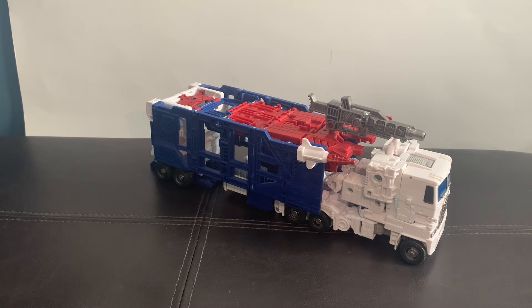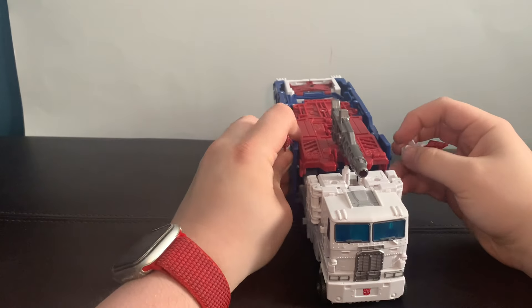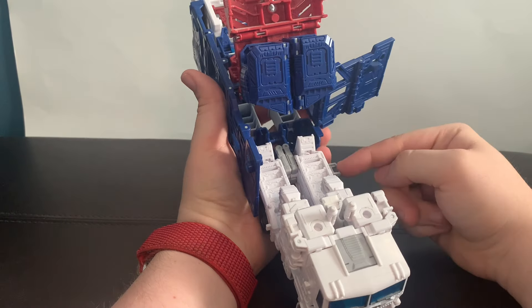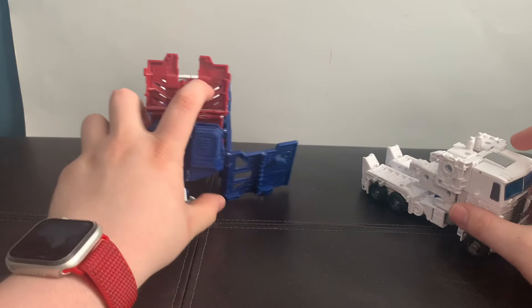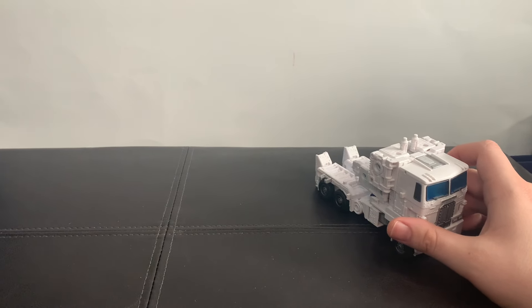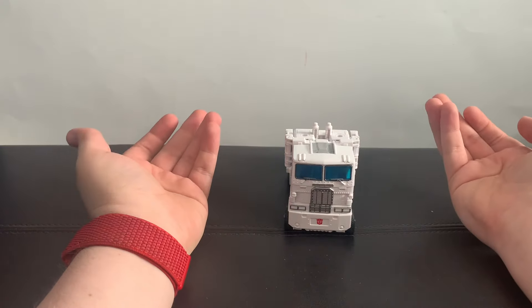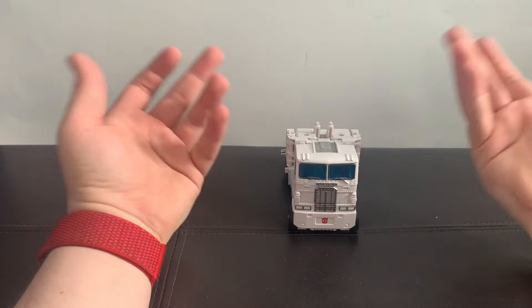Let's get on to transformation — but first, always stay hydrated. First things first, take off the side missiles and take off the gun. Then lift all this up and untab everything from the clips on the sides. Pull the shoulder stacks out and set that off to the side, because that's the armor for the Ultra Magnus mode. So this is just the base cab. It's not bad, and it kind of sucks that the hands are here and that the smokestacks are inside — though I'm pretty sure that's how it is on some flat-nosed cab trucks.